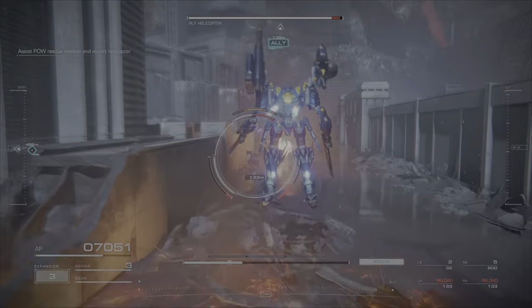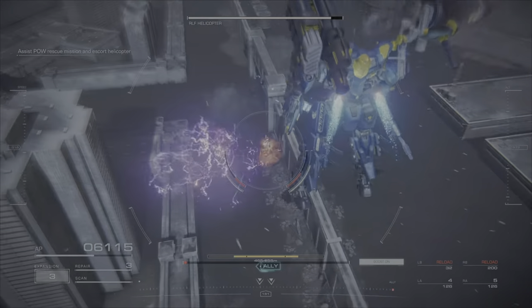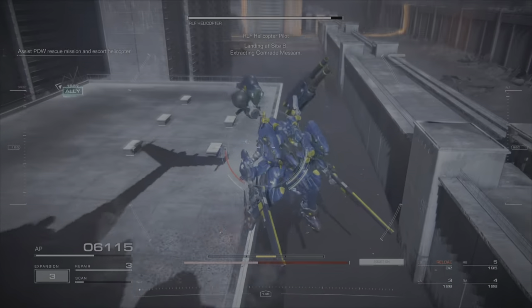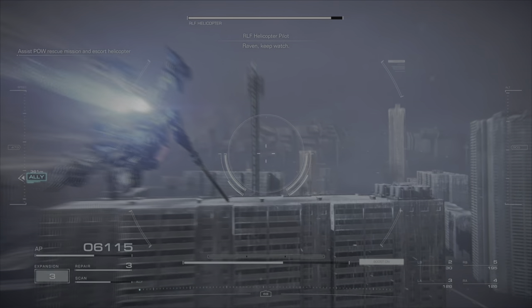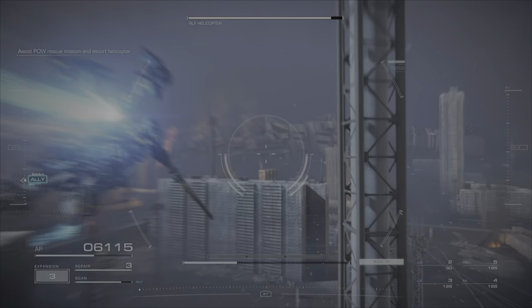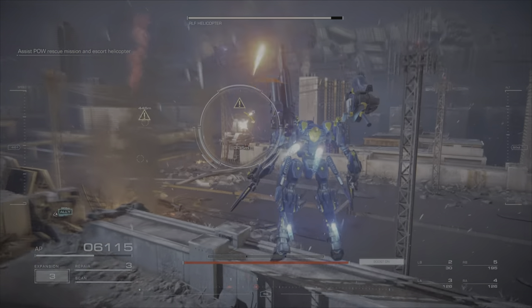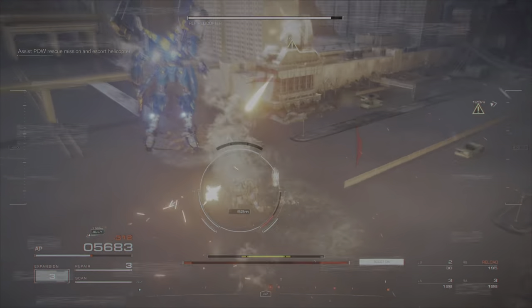I kind of messed up here and got there too slowly and it started attacking — hence why you want to make sure your AC has a strong focus on speed. Next you can head over to these turrets. If you're struggling to figure out where the enemies are, look at the radar at the very bottom — you can see little red dots pop up showing you which direction to go. Pretty handy.